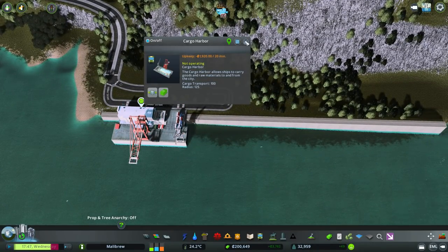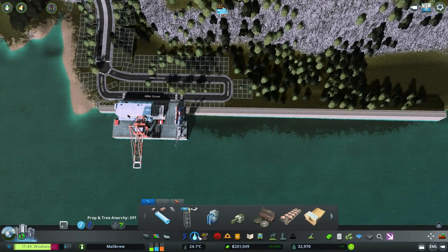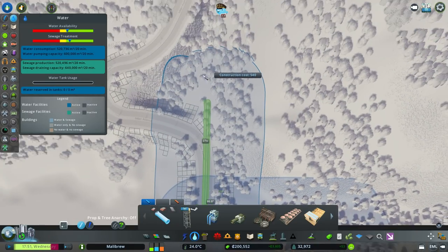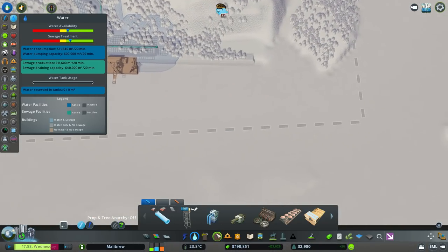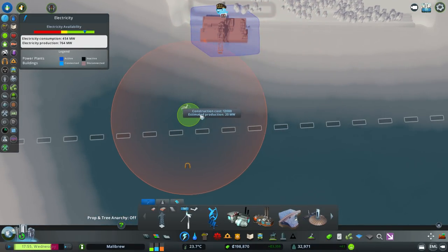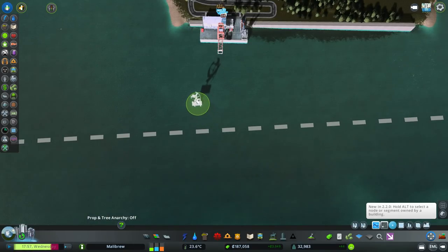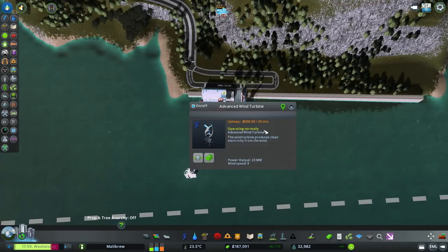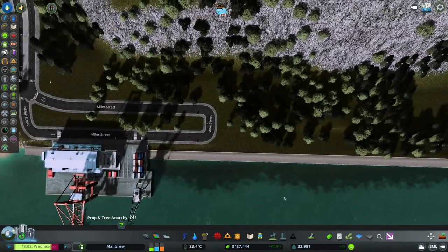We are going to turn that on. Upkeep 1920 — we should be okay with that. They're going to complain of no water and electricity any minute now, so let's go straight up here and connect to there. For power, let's give this its own power — plop that out here. Is that enough power? That should be. 300? There we go. Hopefully we'll start seeing some cargo stuff coming in.